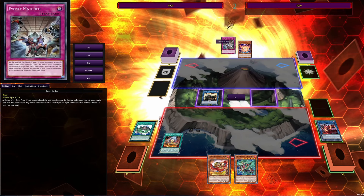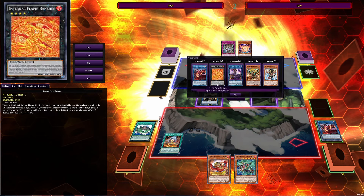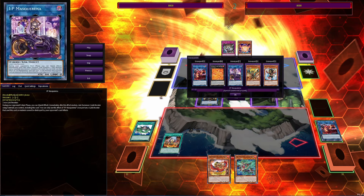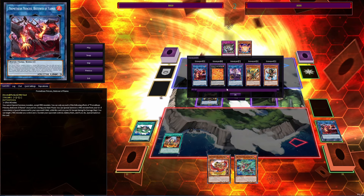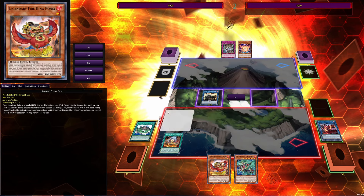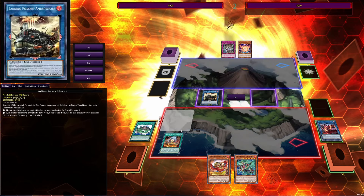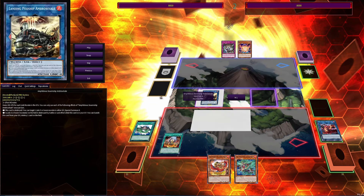Let's say they didn't use Evenly Matched and they tried to actually play. We have Amblo Wheel, we have Promethean Princess to pop it and then special summon the IP, which then lets us pop Promethean Princess with Kirin and special summon Garunix and Ponix. That gives us enough material for IP to go into something, and we'd also get the XC's. Amblo Wheel adds roughly two interruptions.